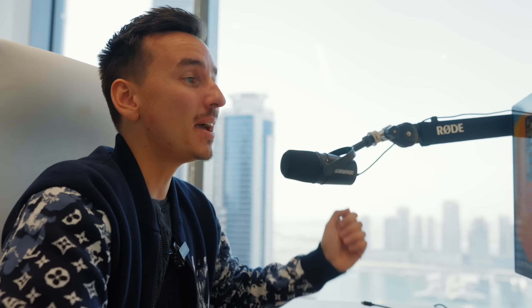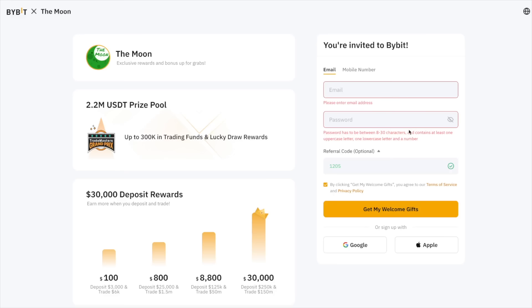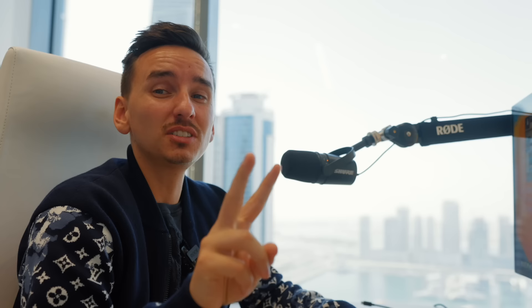Every single token I'm about to mention is available on Bybit. Step number one is to sign up to Bybit with the link down below. Step number two is to create your account. Step number three is to complete the KYC on Bybit and step number four is to make your deposit.